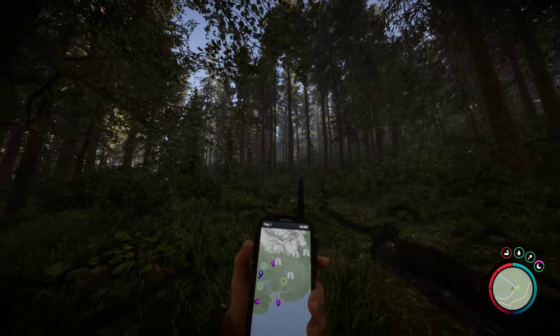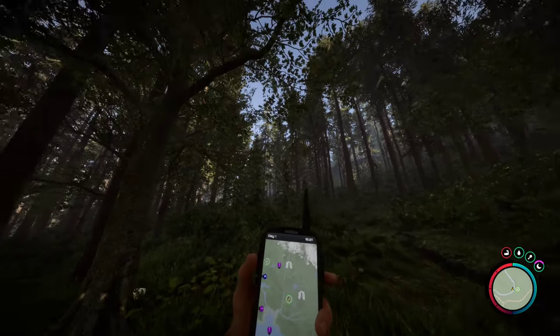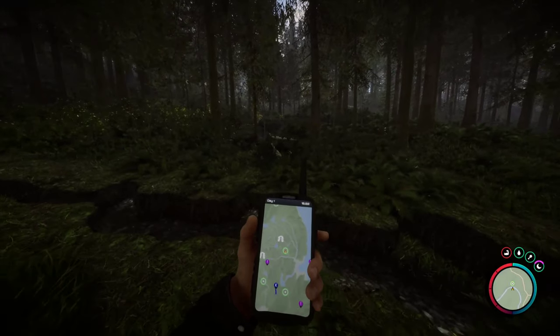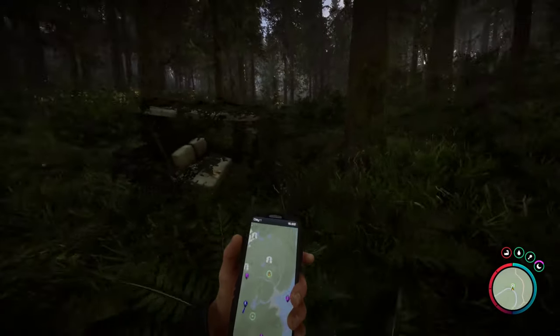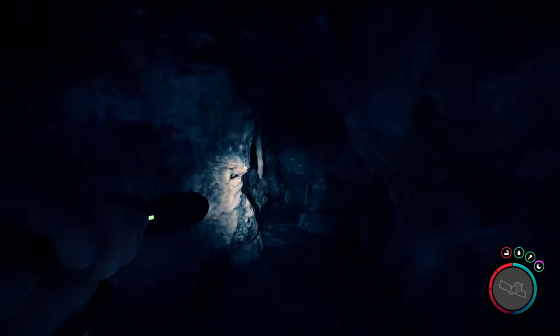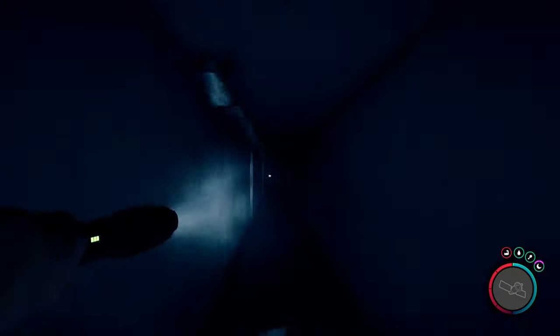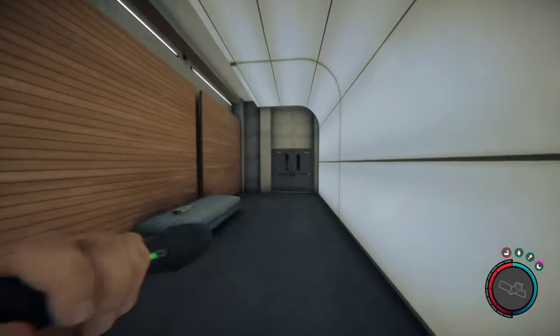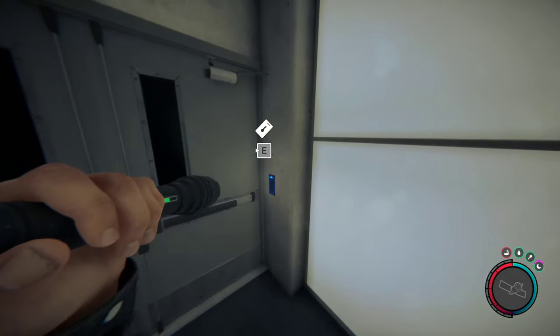The last location is this bunker with the 3D printer. It's right down the stream from most of the starting areas where this green dot is. You will need the maintenance keycard for this one. You'll see the go-kart — head right into this cave here. Once you get in there, just follow the path and you'll come up to this door where you use your keycard.